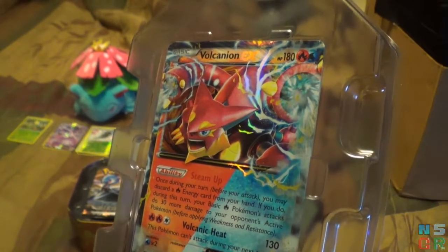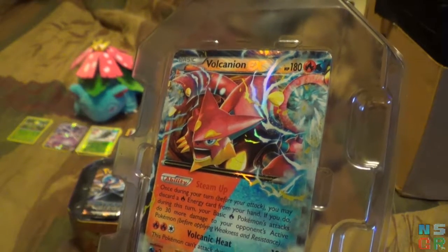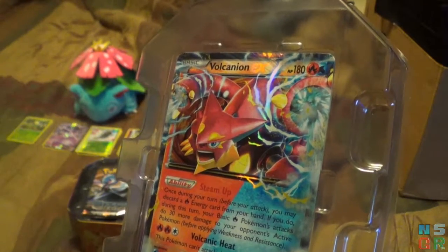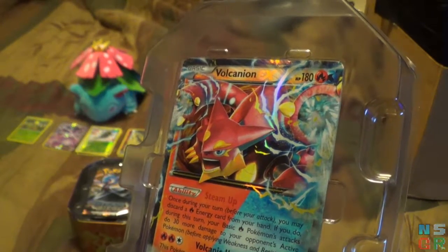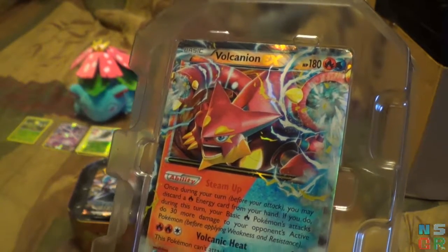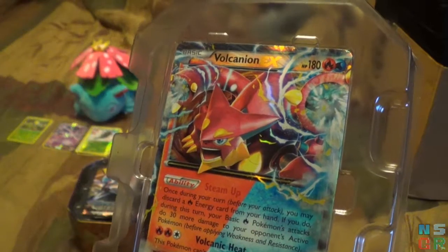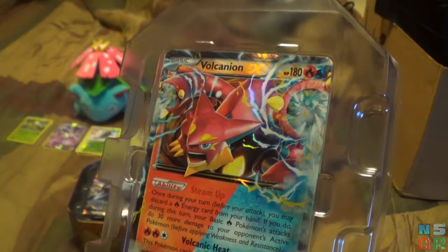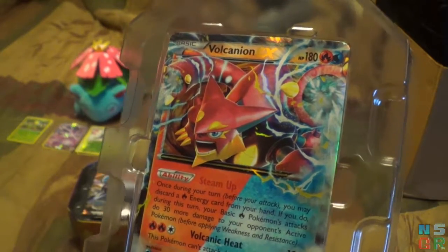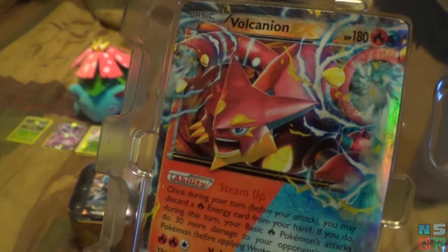Steam Up: Once during your turn, you may discard a fire energy from your hand. If you do, during this turn your basic fire Pokemon's attacks do 30 more damage to your opponent's active Pokemon. It looks like that could actually be used on the bench as well, because otherwise it would just say 'this Pokemon's basic attack.' Volcanic Heat does 130 damage but the Pokemon can't attack during the next turn. Not bad. Set that aside.